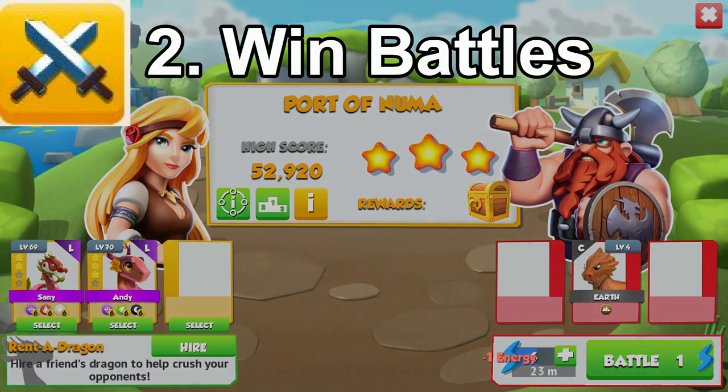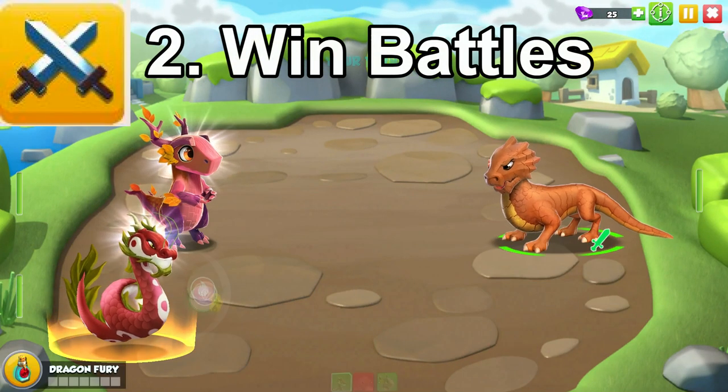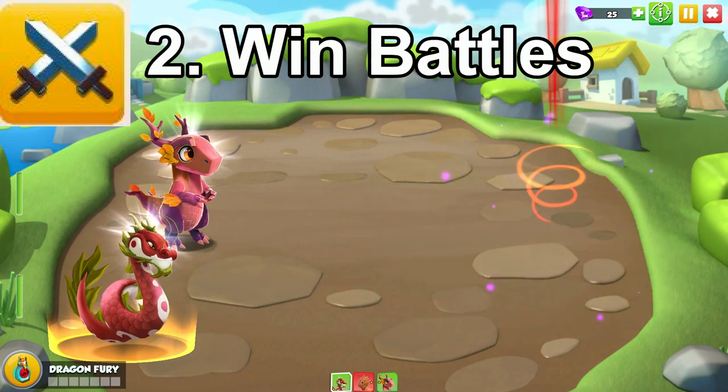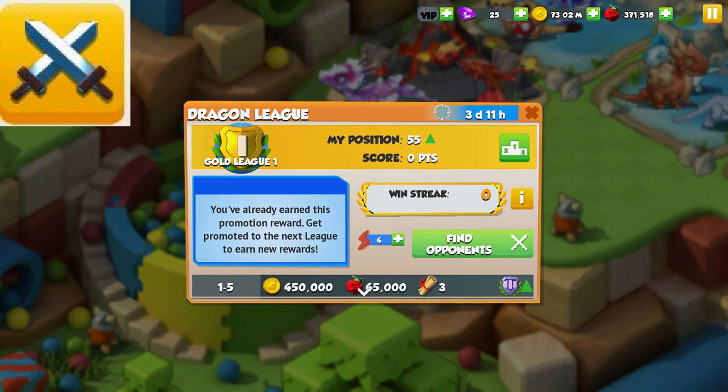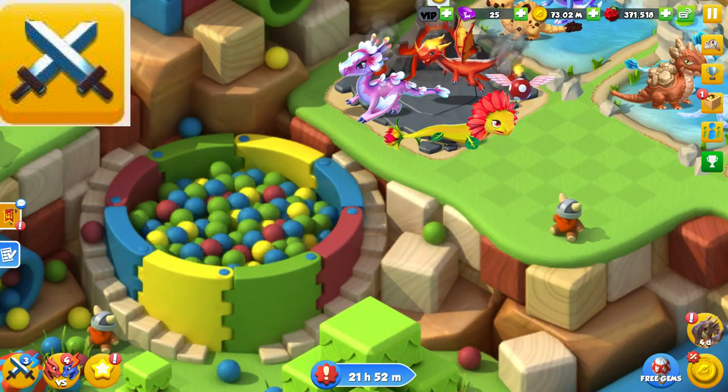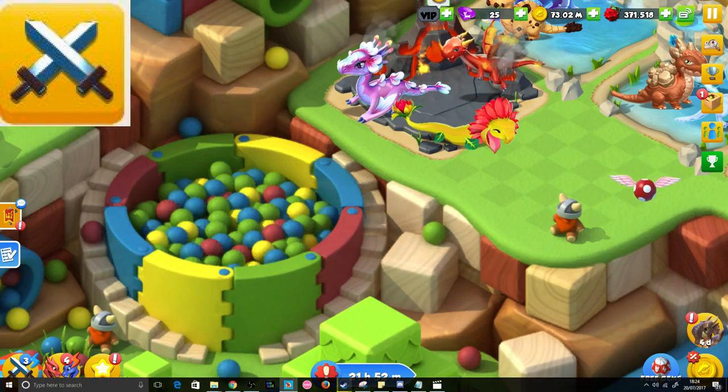The second easiest quest to complete is the win battles quest. You can either redo the first map battle fight over and over again, or if you don't have any portal energy then arena battles and dungeon battles also count towards this quest. You get 25 berries per fight, so you only need to do eight fights every six hours to fully deplete the pool.